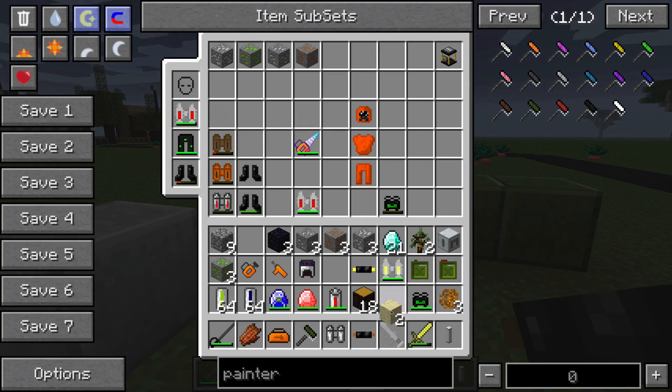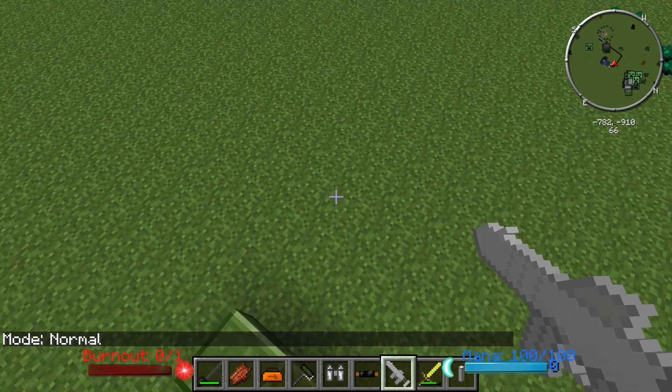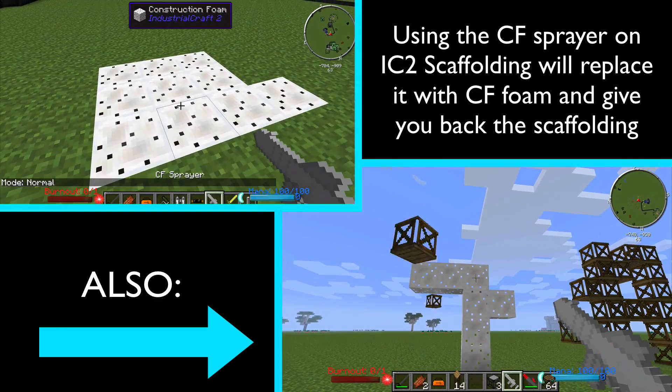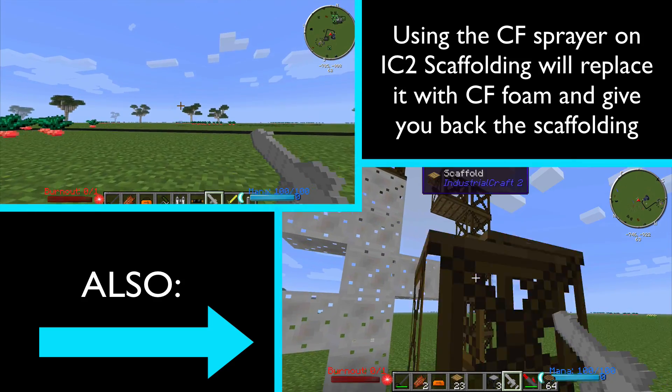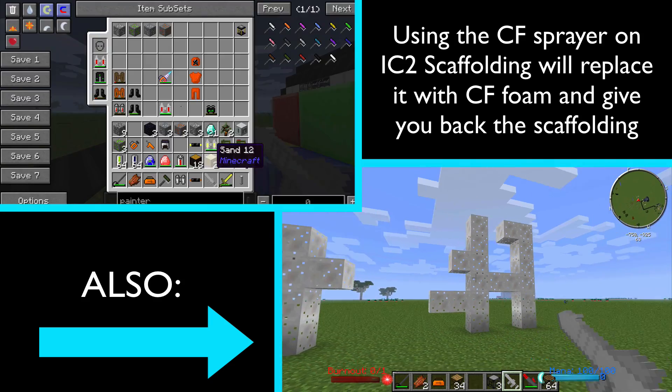The CF sprayer's second mode will drop a whole bunch of foam at once. Let me make a hole — you can spray CF foam to fill up little areas like that, or drop a blob on the floor. That's the CF sprayer — you can't launch it or anything like that, unfortunately.